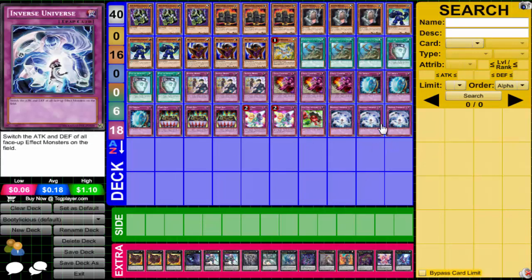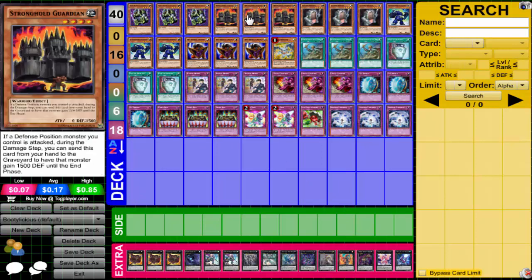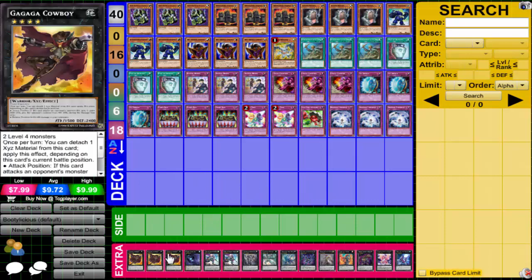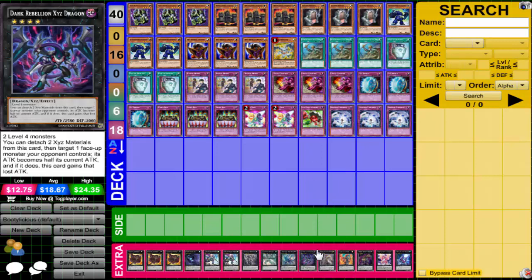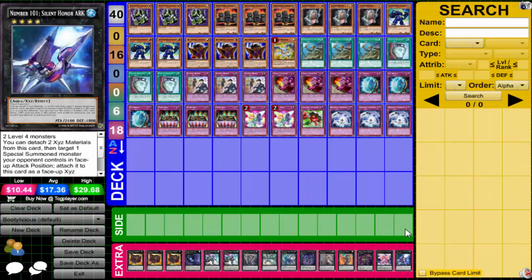The Inverse Universe combo doesn't have to work only with Big Show Gardener — it can work with others. You can activate D2 Shield on the Aztec, go up to 4,000 defense, take all that damage, then next turn flip to attack and during the damage step activate Inverse Universe to switch attack and defense — and they're dead. It's just a bootylicious defense-offense deck. For the Extra Deck: triple Cowboy for the big defense and direct damage to finish the game, plus Dweller, Castel, Crag, Emerald, Dark Rebellion, Rhapsody, and Heartland to attack for game if needed.